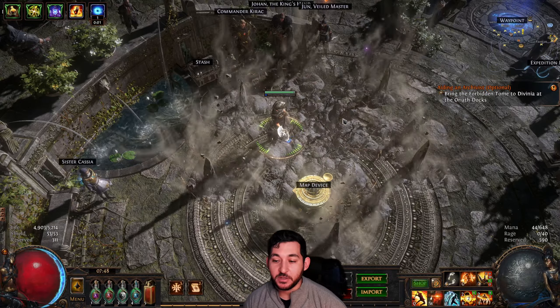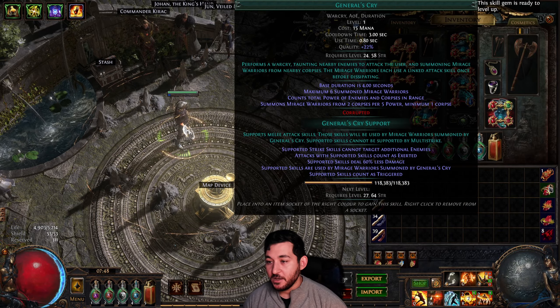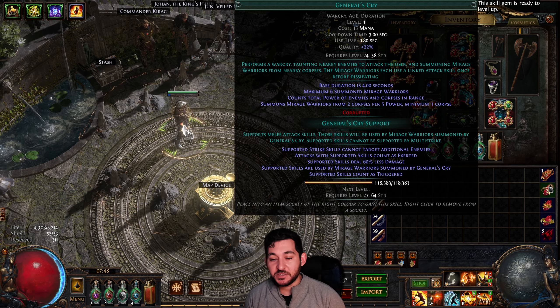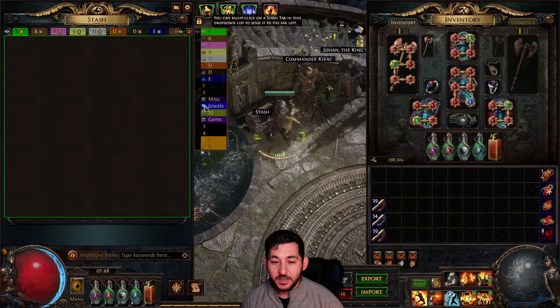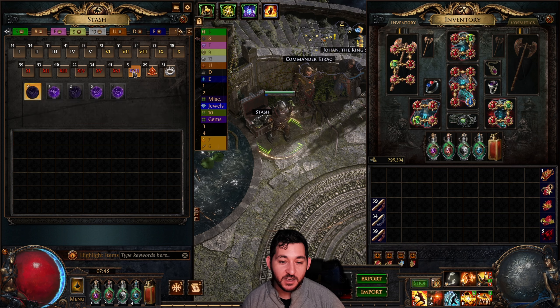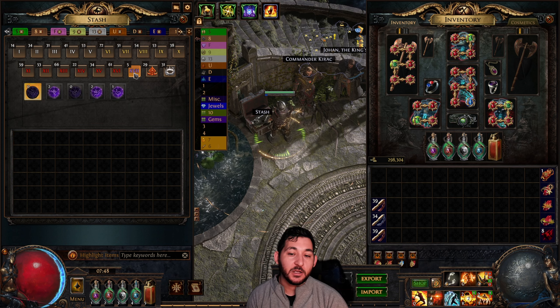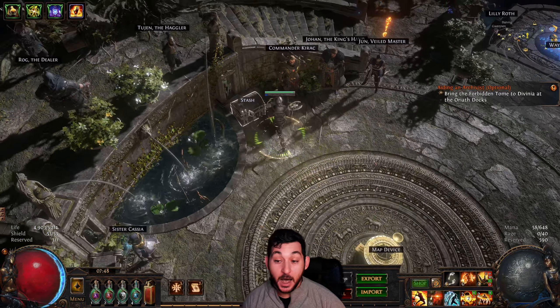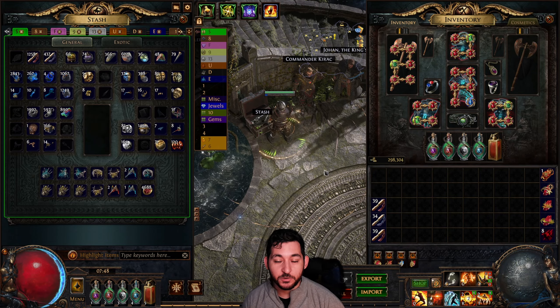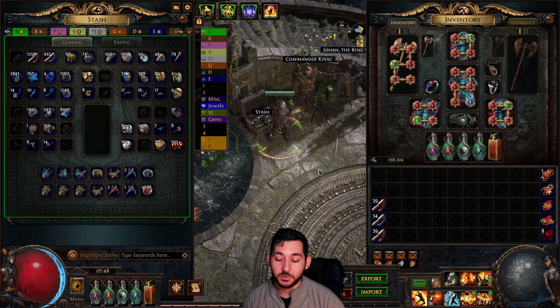If you feel like you're not exerting or exploding the spikes enough, you can swap out General's Cry, because it has a much lower cooldown, with Infernal Cry. But at this point in higher T17s and T16s, I'd just rather have the more multiplier damage. I'm already exerting a lot anyway with Intimidating Cry, Seismic, and the higher-tier maps with dangerous rolls.